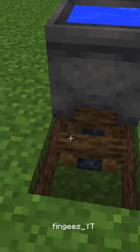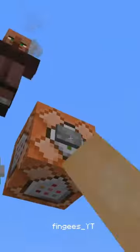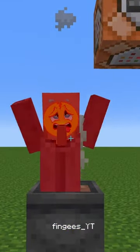Next, I made it so that you can heat water by putting lava or fire underneath it. As a side note, this would be great for making some villager soup.